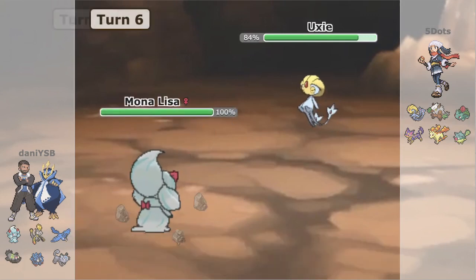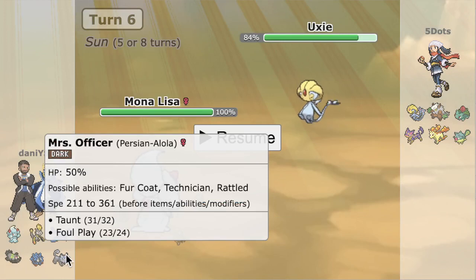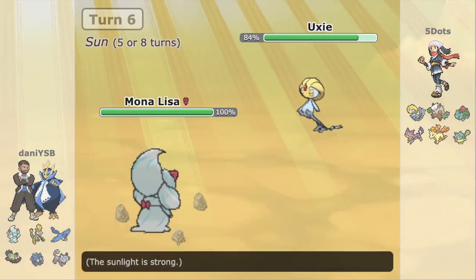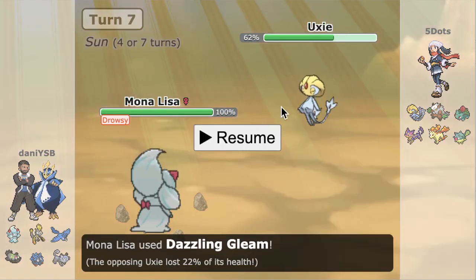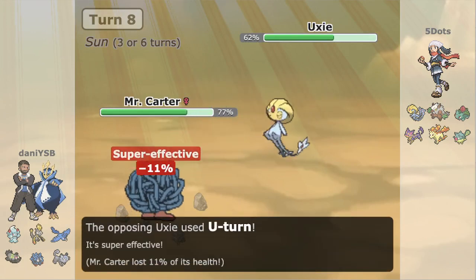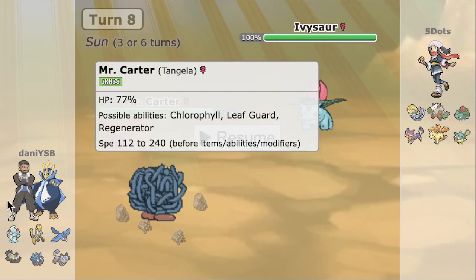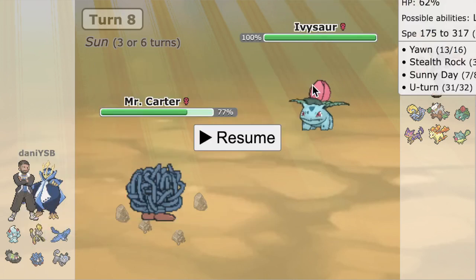Five Dots goes for a Yawn. The Yawn plus U-Turn combination can be really good since it enables a free switch-in, but the problem is it uses up two turns. Sunny Day is its own turn, so Yawn plus U-Turn costs additional turns — it comes at the cost of utilizing a lot of your Sun turns. Ivysaur comes in now and Danny positioned this really nicely. He goes Tangela to bait in something like Ivysaur, and that enables him to go into Hakamo-o, which is a pretty good stop to Ivysaur. Because of Bulletproof, you're immune to Weatherball and Sludge Bomb — Solar Beam is all Five Dots has.